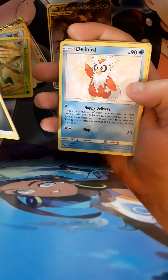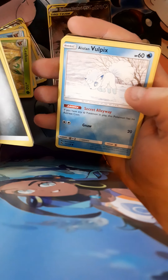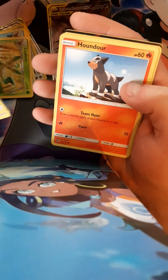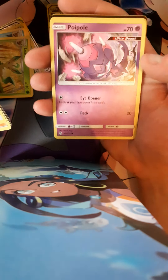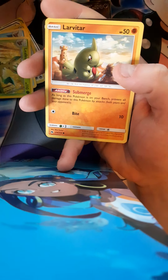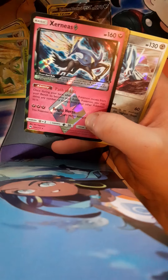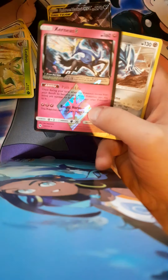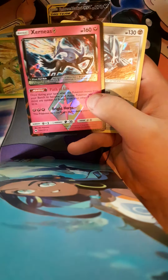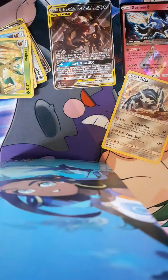We get a Delibird, Cascoon, Mareep, Alolan Vulpix — sorry, I just lost my voice there — Houndour, Centipede, just normal... oh, I think we've got something good! A Larvitar, a Xerneas Prism, and a Dialga Holo. I don't think these Prism cards are worth much but it's nice to have — they look really nice.